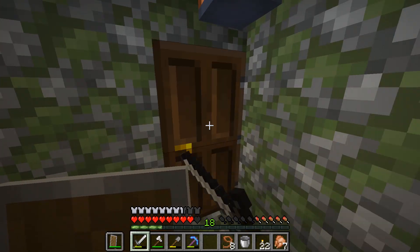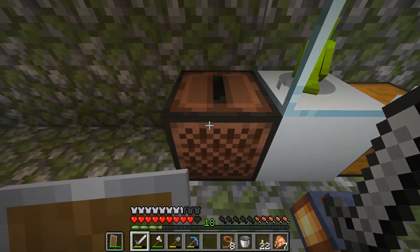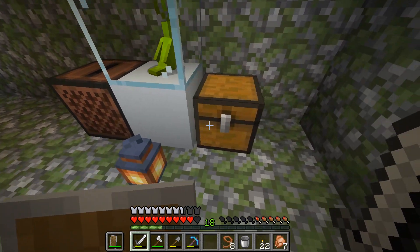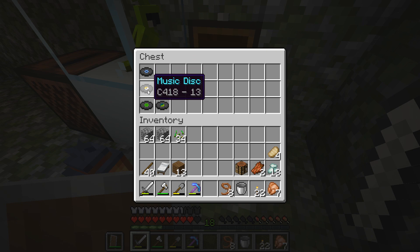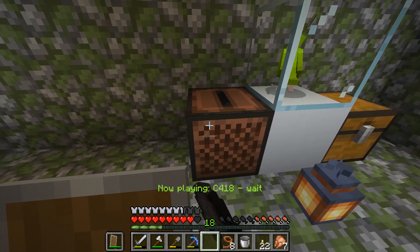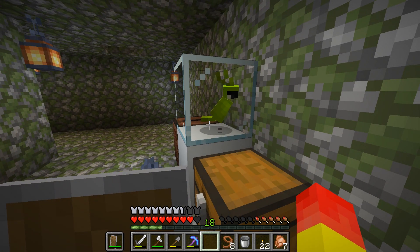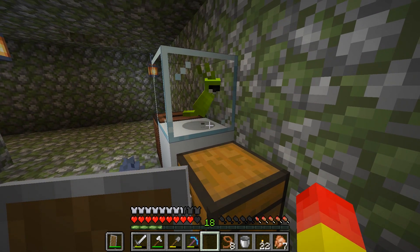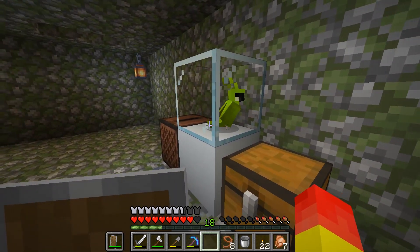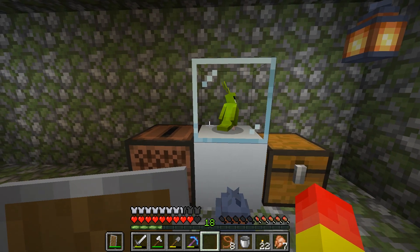Over here we have a music room. This is actually a radio or some sort that you can actually play stuff. So if I come over here and put it in, my pet bird will actually dance. I don't know how to make him face the front though. So currently he is sort of like facing this direction and dancing. But yeah, this is where you kind of listen to music and just enjoy the game.